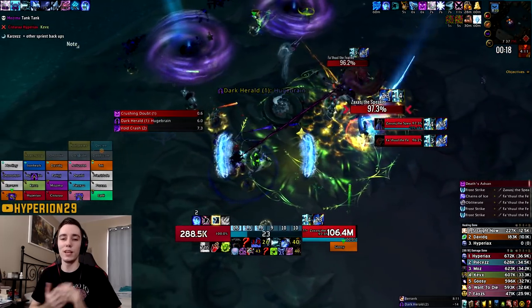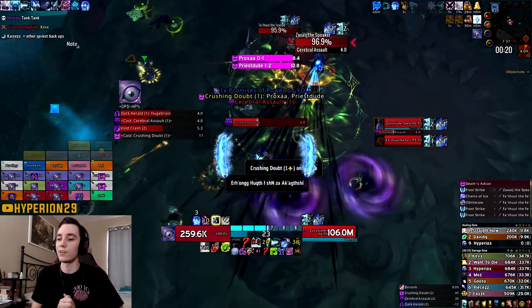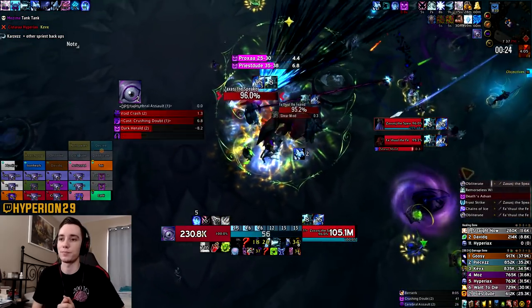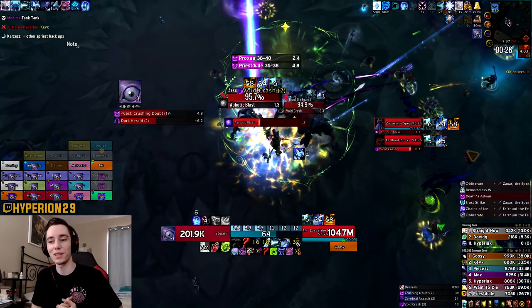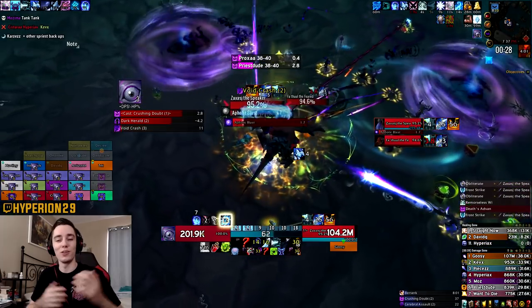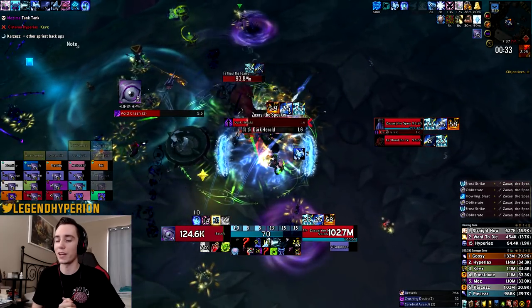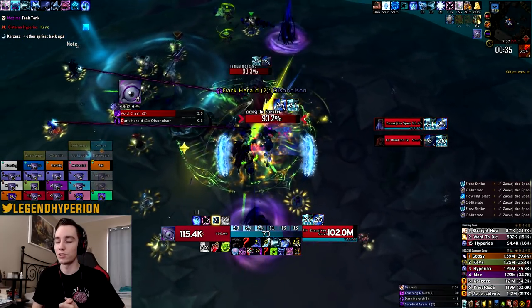Hello everyone, Hyper here. In today's video I will give you a rundown on how to deal with the Restless Cabal Mythic as a Frost DK. For this fight we are playing Frost. Unholy has been better for most of these fights in the past year or so, but for this particular fight Frost is very well suited.